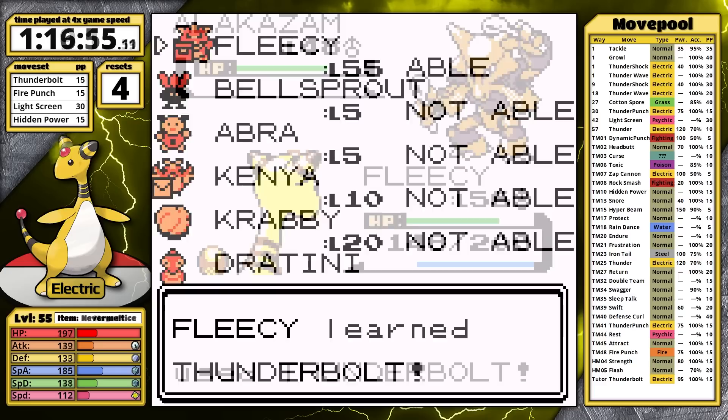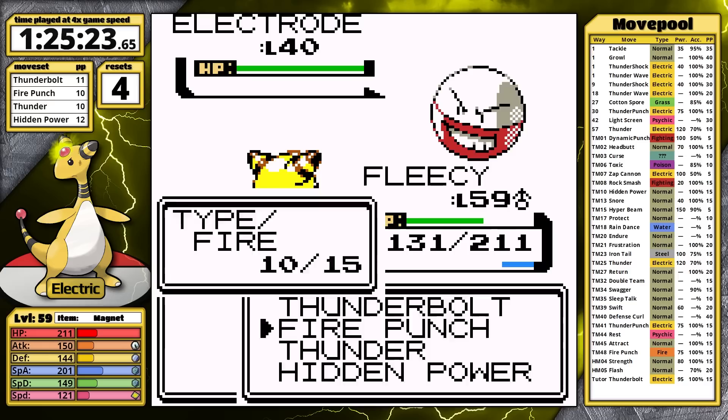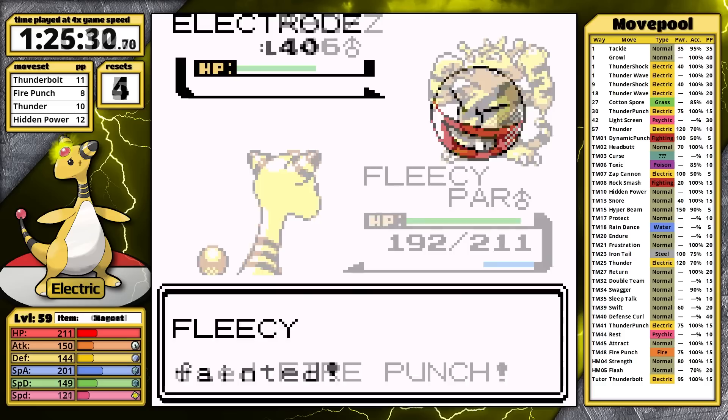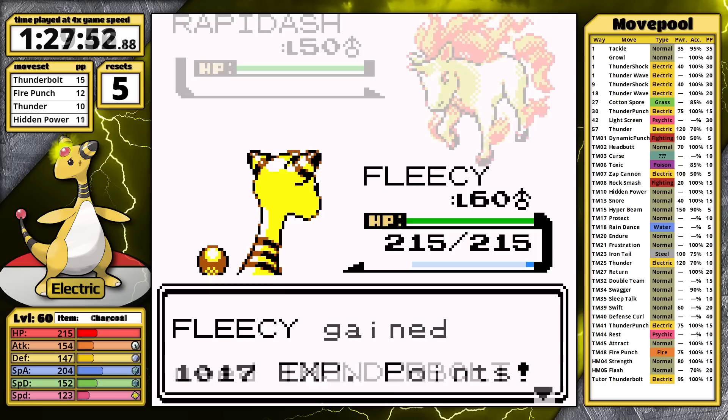Sabrina's easy to beat. Ampharos learns Thunder — I don't have enough money to buy the TM in Goldenrod after purchasing Thunderbolt, so I want to put this on my moveset just in case. I finish up the plot. Let's fight Surge without the Charcoal — Electrode just barely survives and uses Explosion. That's a really painful reset against a Kanto gym leader. With Charcoal, he's easy. I catch Snorlax with a Master Ball so I don't have to go out of my way to grab Leftovers. Hidden Power makes Brock easy, Blaine doesn't resist Thunderbolt, Janine is always bad, and that brings me to Blue.